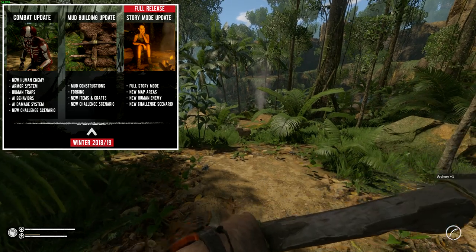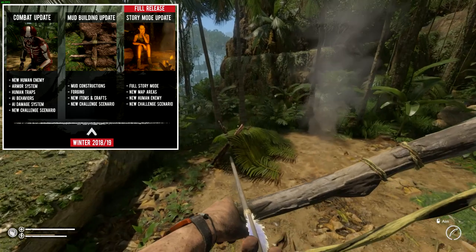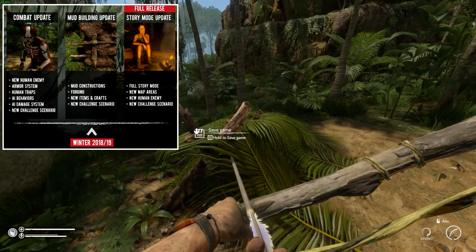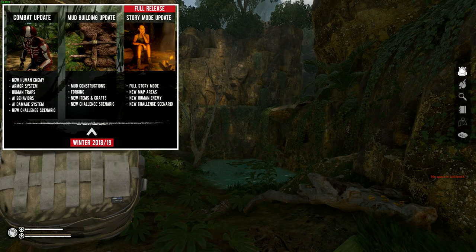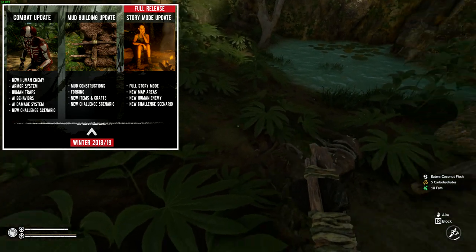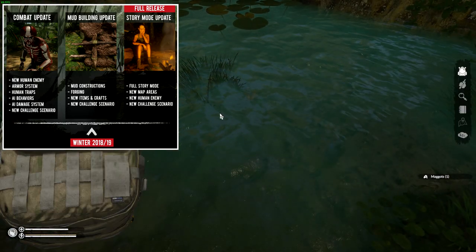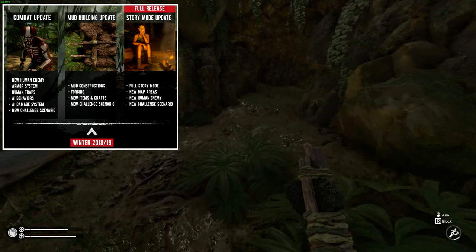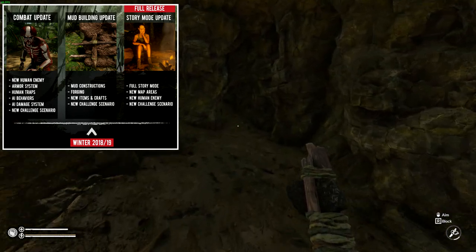This is the big mud building update. With a mud building update, we are going to be able to build our own proper bases. Looking at the picture there, you can see it's with sticks and mud — a proper actual hut. So it looks like, for those that love their Minecraft-style building, we're going to be able to build our own villages within the Amazon rainforest. There's also going to be forging, so I'm guessing we'll be able to make our own metal blades, machetes, axes, metal weapons, arrows — all kinds of stuff. New items and crafts will obviously come with forging. There's also a new challenge scenario, though details aren't fully released yet.